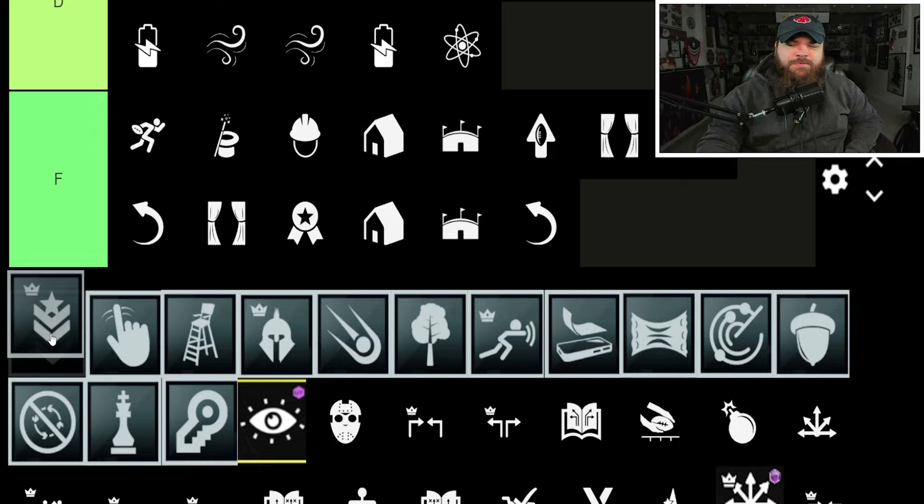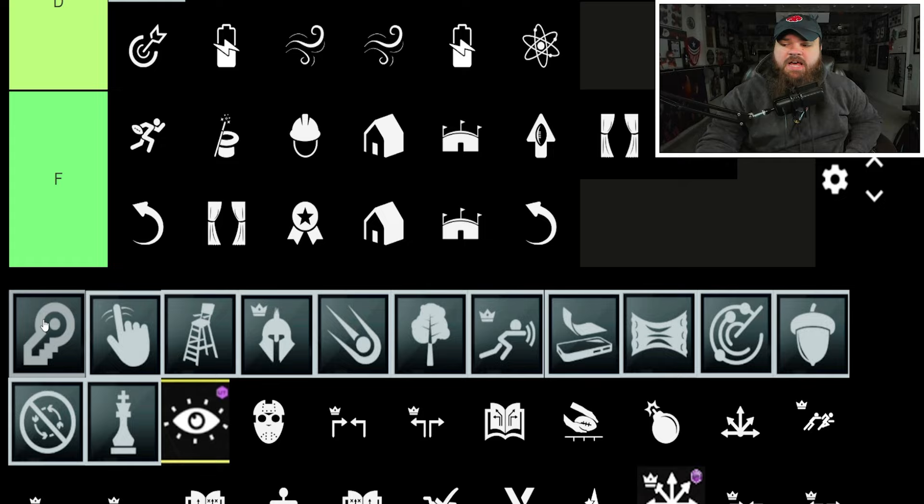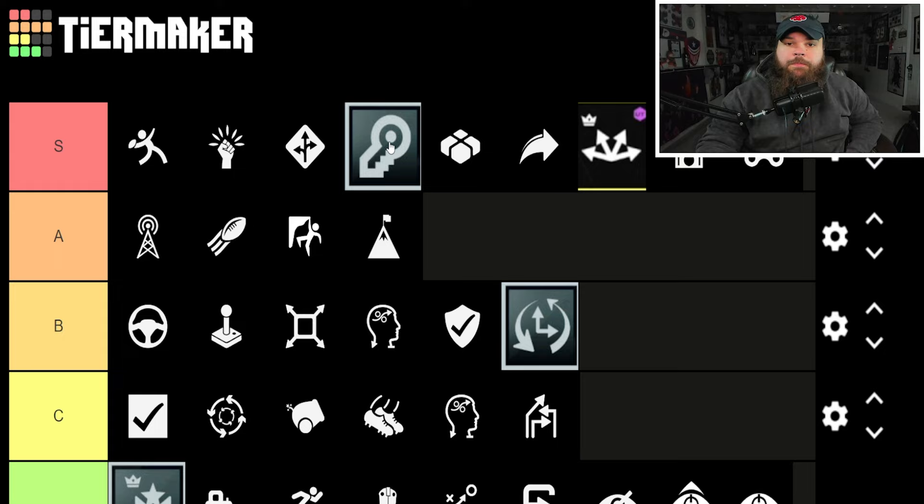Edge Protector — there's just no point running it when Secure Protector exists, so D-tier. Secure Protector is quite literally the counter for every single good defensive ability in the game — run-stopping abilities counter it, Unstoppable Force counters it. I love Secure Protector, and we're starting to get players with it for zero AP. By end of year everyone will have five of them on the offensive line.